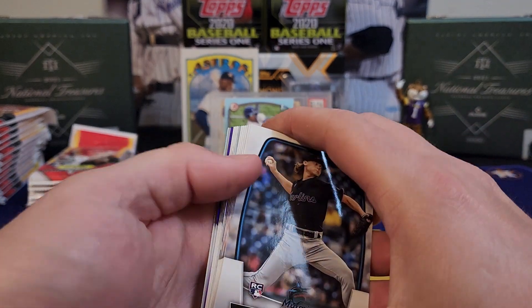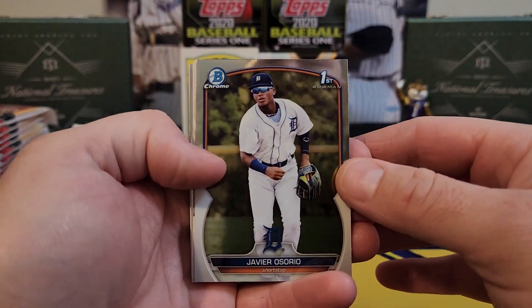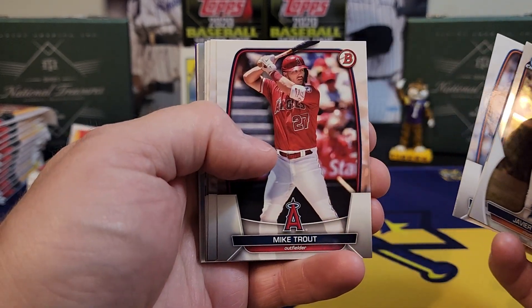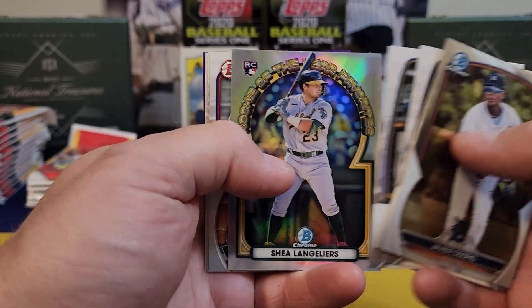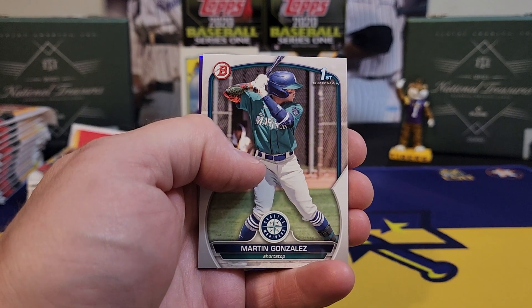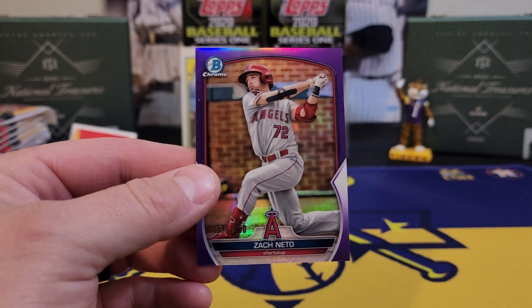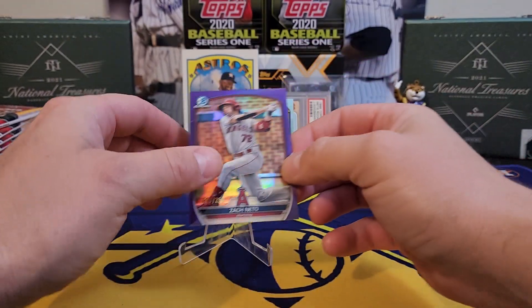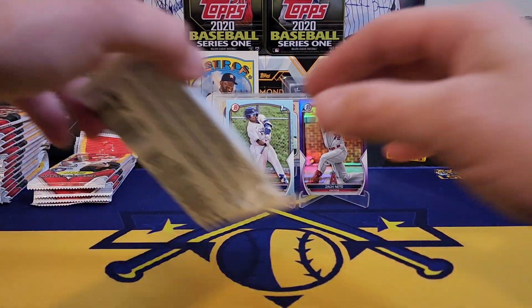Bowman should be coming out with the mega boxes — looks like we got a purple chrome coming up, another color. I've seen where the mega boxes are coming out; those are usually a Target-only release, so hopefully I'll be able to pick up a couple from Target. They should have the Sapphire as well. There's a nice Gabriel Gonzalez paper. Our purple is a non-first Zach Neto — he already got his call-up, so nothing too crazy there, but we'll take it: 77 of 250. Two colors so far — would love to see an auto.